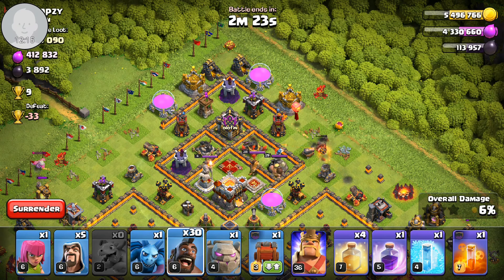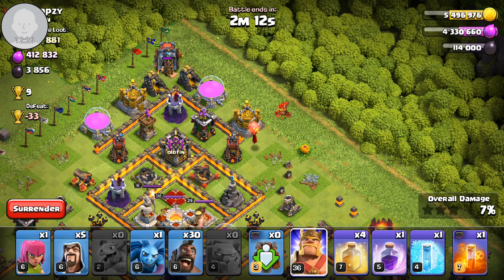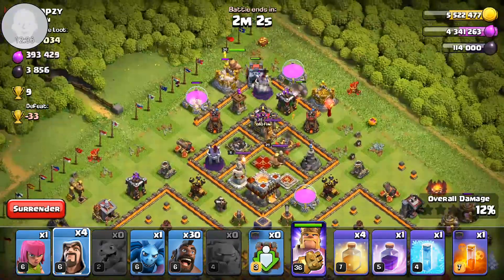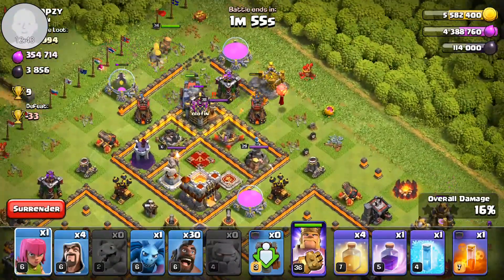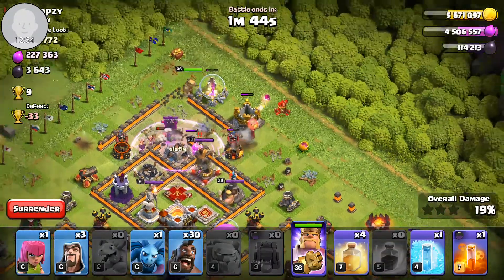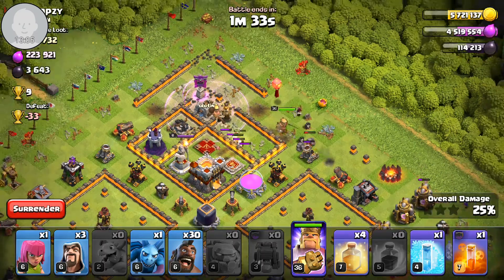I drop a couple more hogs to take out that cannon. At the top, I drop the golem to tank the tesla and the X-Bow, then drop the wallwrecker right behind it. I drop the king to start cleaning. I drop a wizard here — I don't want the king walking yet, everything is working and I'm looking around for what I can get. The wallwrecker is on top now, I drop the bridge, I freeze and take out the queen. Queen goes down, king goes down — that's really nice.